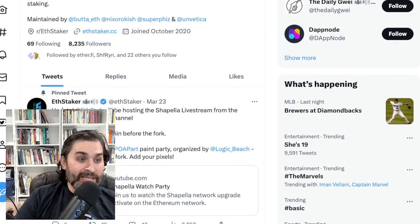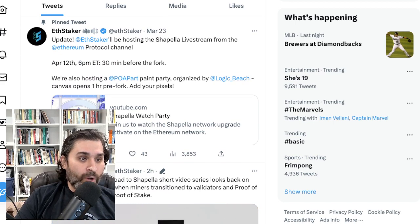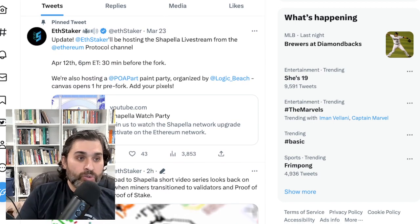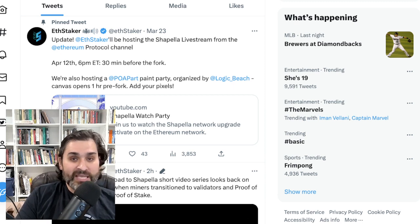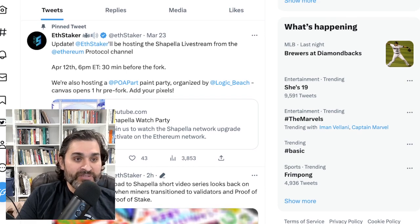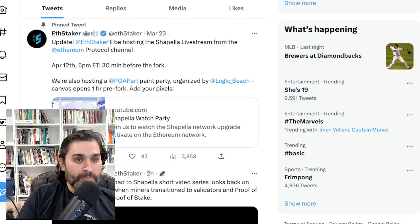Shout out to ETH Staker for all they're doing getting ready for the Shapella live stream, which will go out at 6 PM Eastern time — 30 minutes before the fork on Wednesday evening. The YouTube link is already active so you can set reminders.